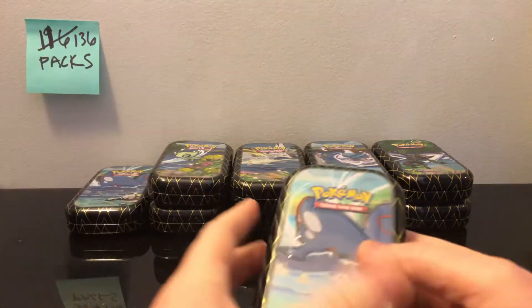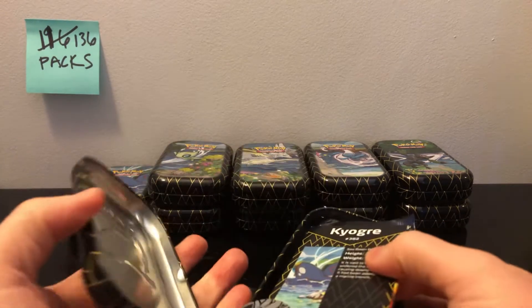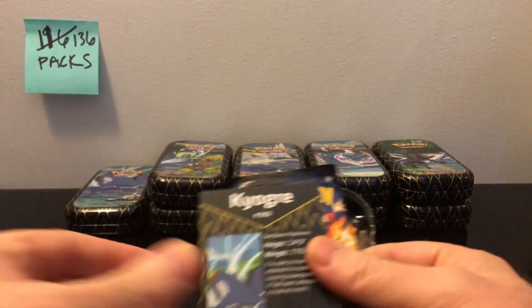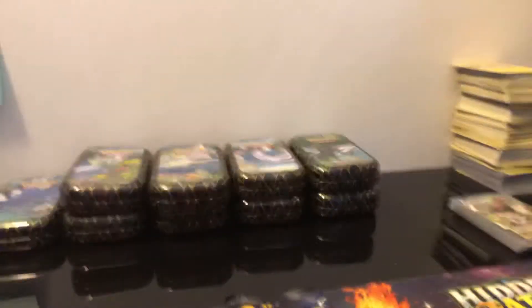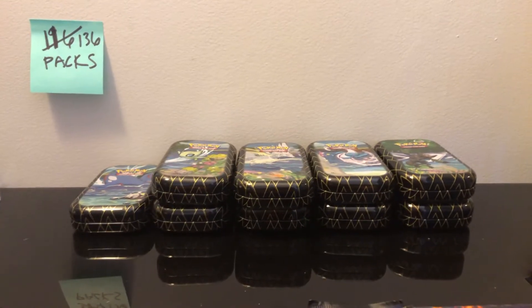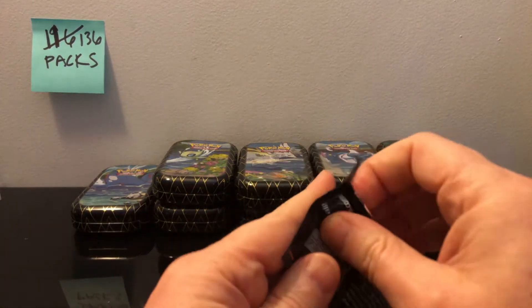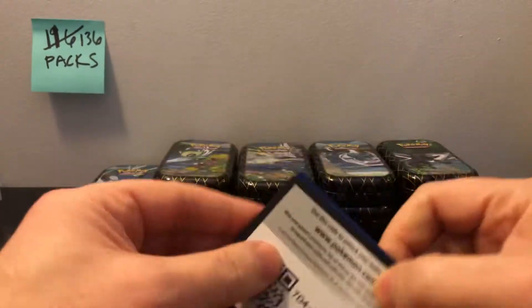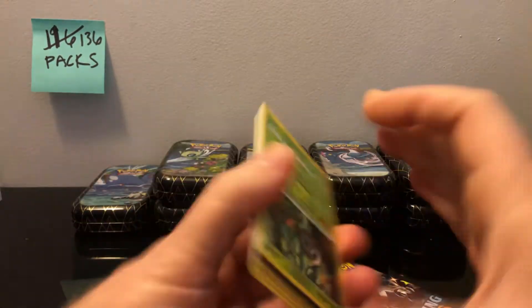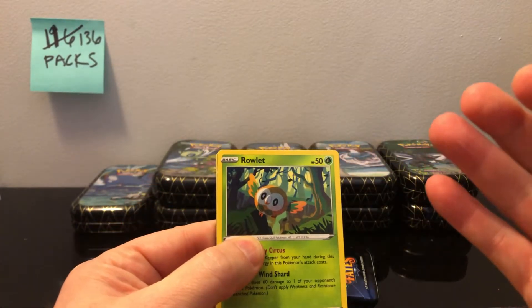These tins have absolutely been just crazy good, which I almost hate to say because I'm waiting for the other shoe to drop. But we have just — and as I hit my camera, sorry — I'm waiting for the other shoe to drop. There's a code card right there off the bat. They can never seem to make up their mind whether those are going to be in. Looks like we got a hit right off the bat, but these tins have just been absolutely crazy.